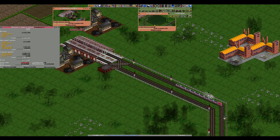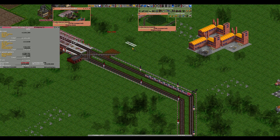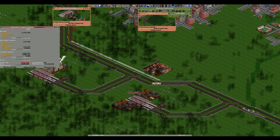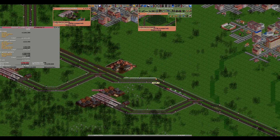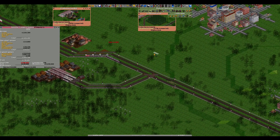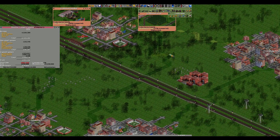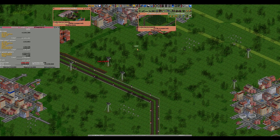I will show you how to set up a secondary line going around the outside like this. It doesn't need it at the station because if they're at the station they're probably not going to break down there, or if they do it doesn't really matter. So you put your secondary line on, straight down here and down here. If you ever encounter something like that, just do that and go around it.